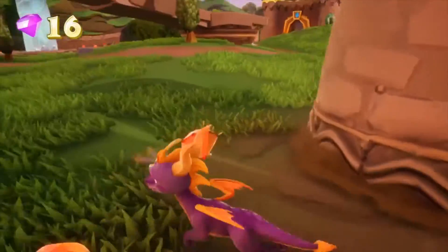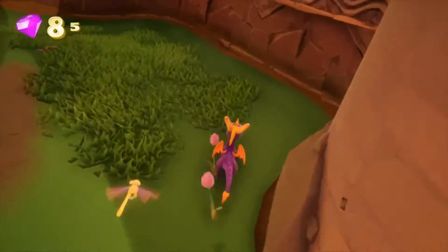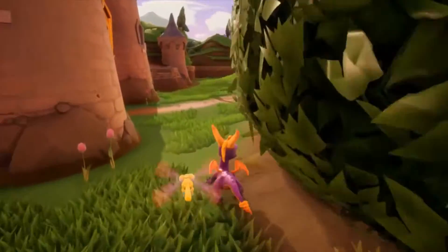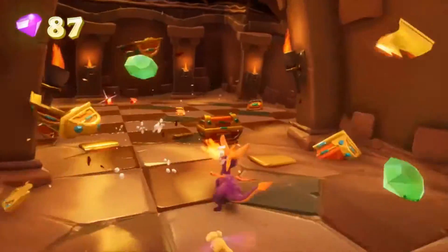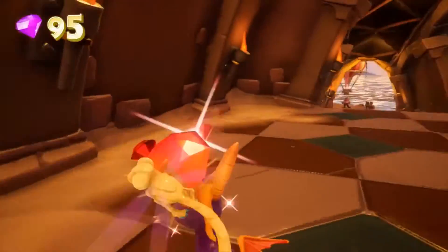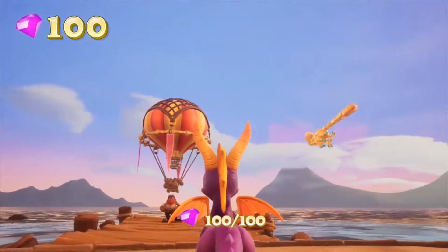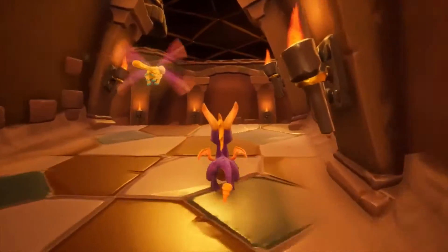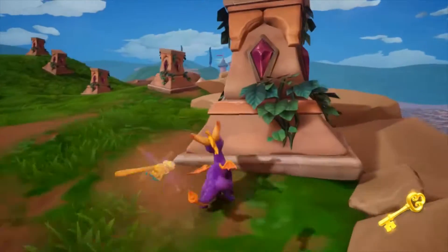The first glitch I found while randomly wandering around trying to complete the level. That's kind of where I got the title for this glitch video - 'Almost Stuck Glitch' - because it seemed like Spyro was kind of getting stuck, or was going to get permanently stuck in a position, and I would have had to exit the game by going to the main menu.